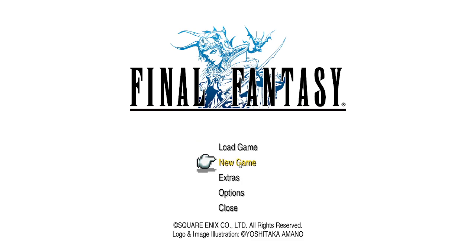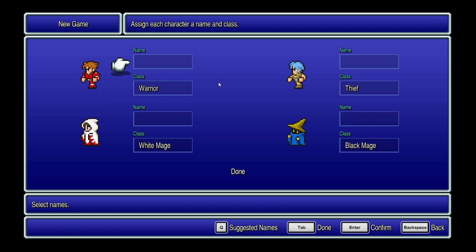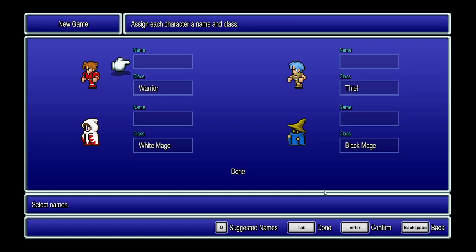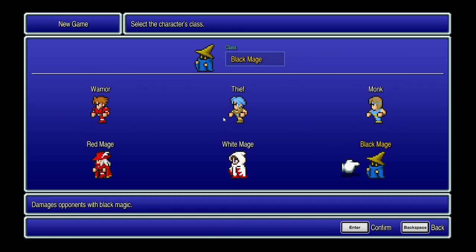We're going to start a new game to bring us to our job class selection. For naming purposes, I'm just going to go with adjusted names to play through. The game starts you off with a warrior, a thief, a white mage, and a black mage. The other two that are left out are the monk and the red mage.